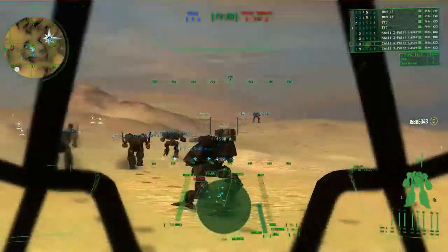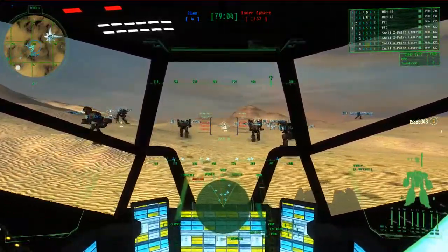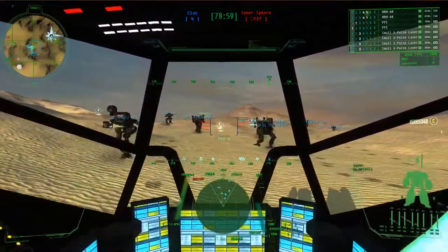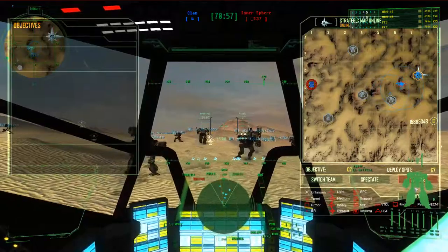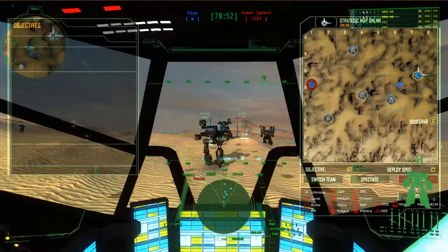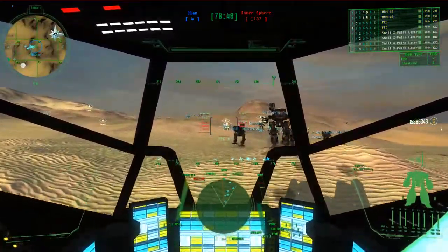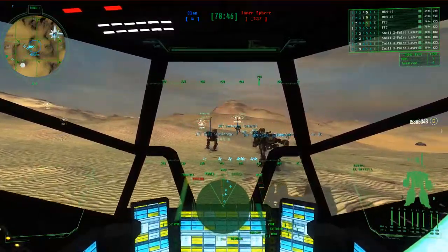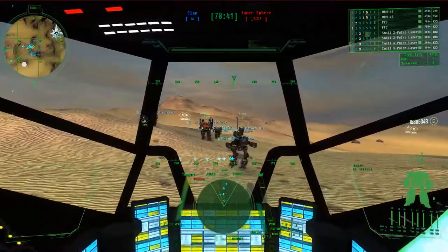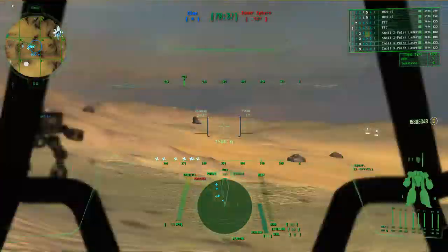That mountain's like pretty far away. As long as we stay low, we just need to get across the map. That mountain looks like this is the center of the map — I'm sure it is. This is more or less a brawling-type list. We're going to be horrible if we try and stay out in the open and trade.